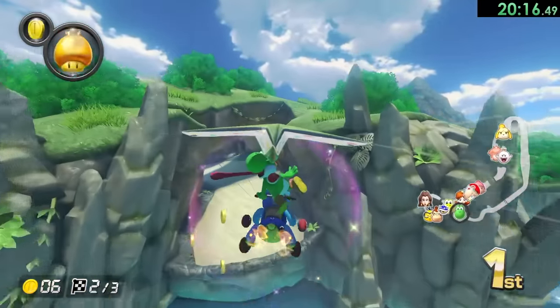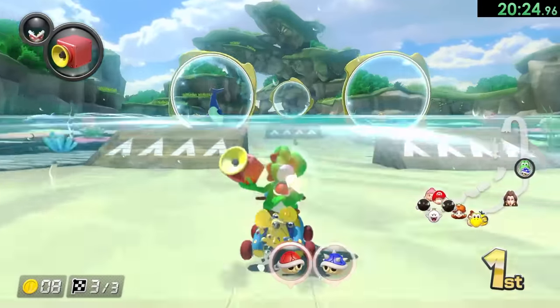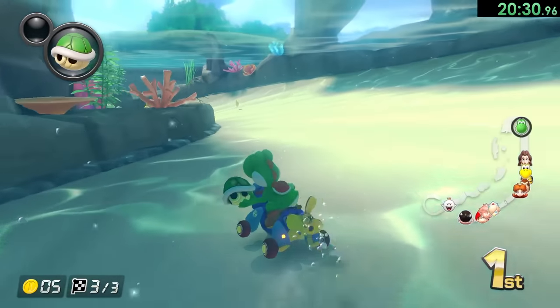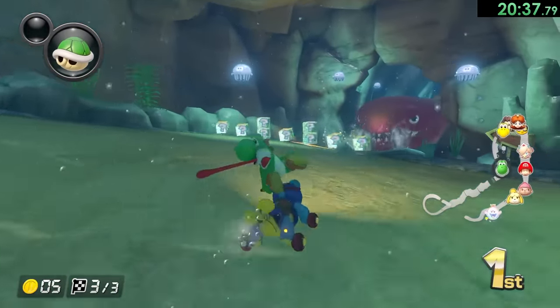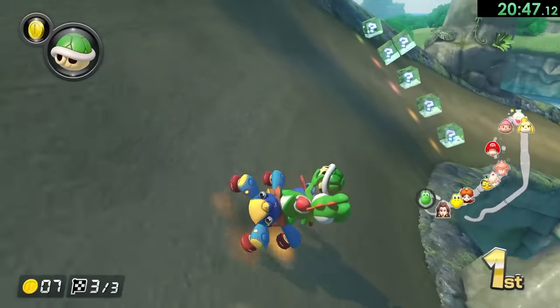I do see a blue shell on the map. But we actually got the item to counter it — there's a red shell too. This makes it a little bit more complicated. It works out anyway because the red shell hit us first at least. Sometimes we might get a situation like that where I wanted to hit both the blue shell and the red shell at the same time — it just didn't really work out how I wanted it to.